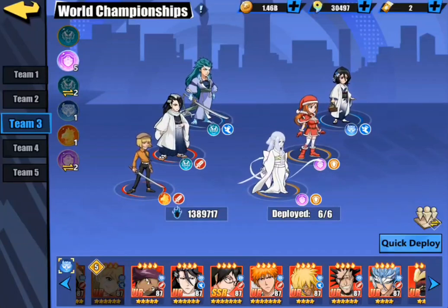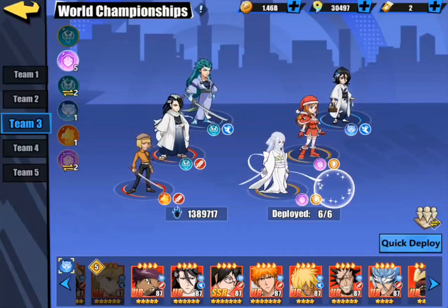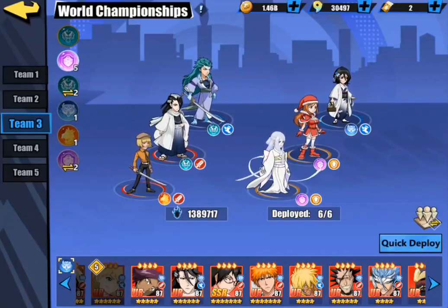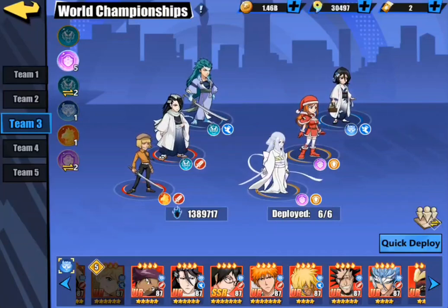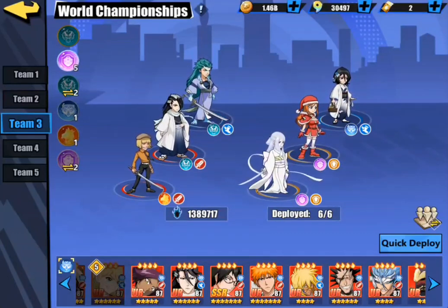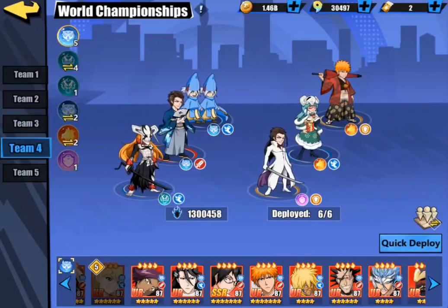Moving on, we have pretty much my normal freeze team comp. I toss these two units together because they work with each other pretty well, and then I have Byakuya and Rukia in there as well because they work together pretty well. I like to have just one healer in that team comp, and then of course rage reduction at the end there.